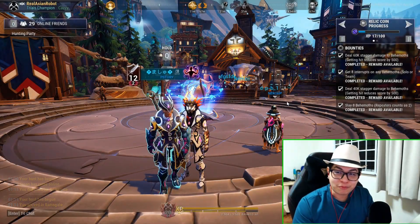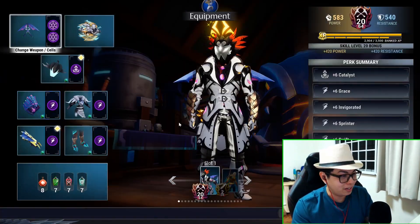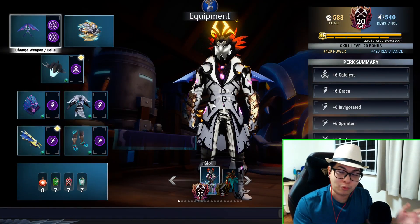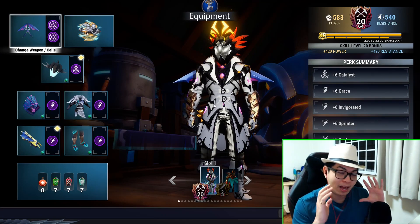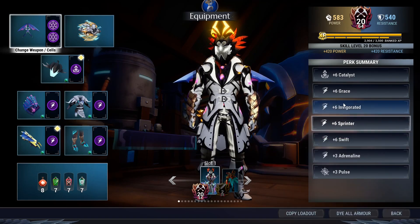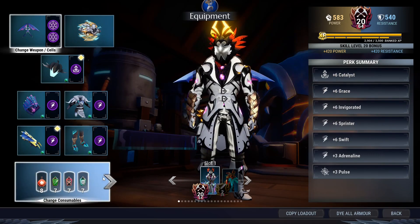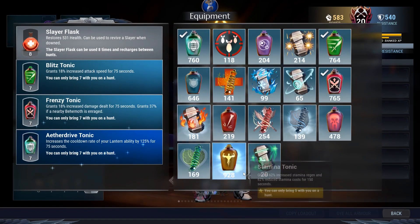Alright ladies and gents, I'm filming this video while I'm also live on Dauntless. My chat asked me to show them what it would look like if I created a build that had nothing but movement speed in it. So here is a pure movement speed build. The catalyst is literally just there in case you want to use this tonic for stamina, like reducing stamina cost so you can run forever if you want.